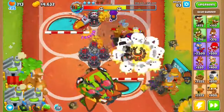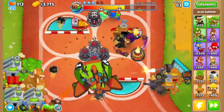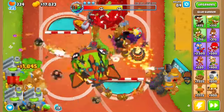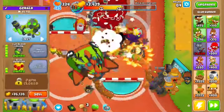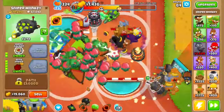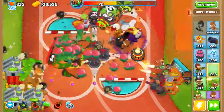Then get this to a Juggernaut. After that, get this to a Balloon Liquifier then Balloon Solver. Then get to another Balloon Liquifier and Balloon Solver. Make sure to continue using your abilities, and save up for this one right here to be an Elite Sniper.